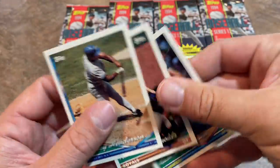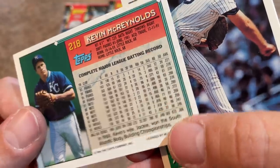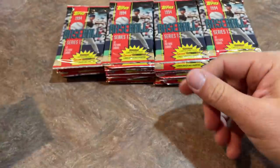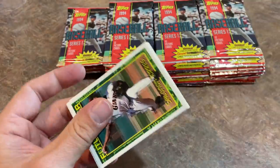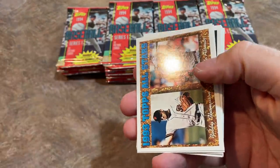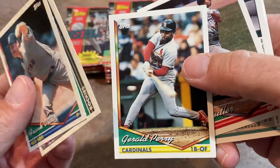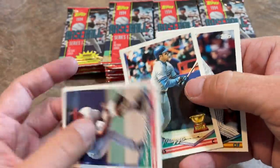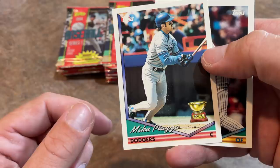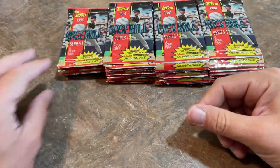Kevin McReynolds — whenever I think of him, I think of the season he stole 21 or 22 bases without being caught stealing, I think in 1989. There's Robbie Alomar, who is a Hall of Famer but not a very popular one these days. We've got Gerald Perry, former hitting coach for the Pirates, and Otis Nixon. Mike Piazza gold card — not a rookie card, don't be confused. His rookie card is 92 Bowman. There's Robin Yount, Jose Bautista, and Alan Trammell — Hall of Famer as well.